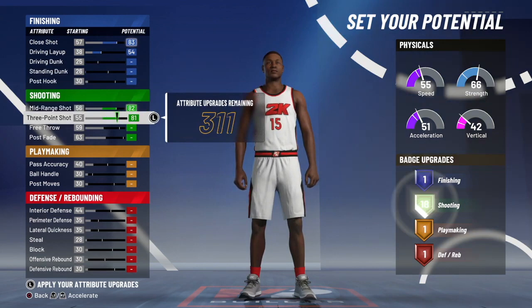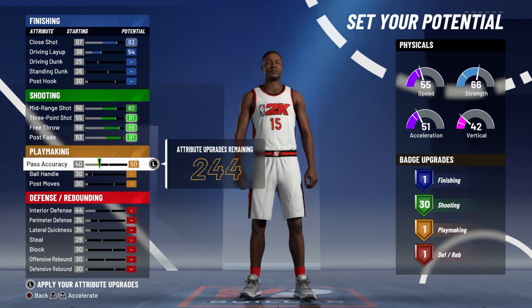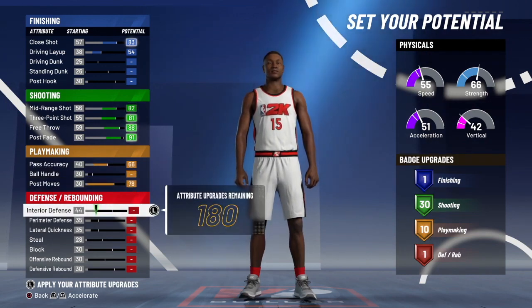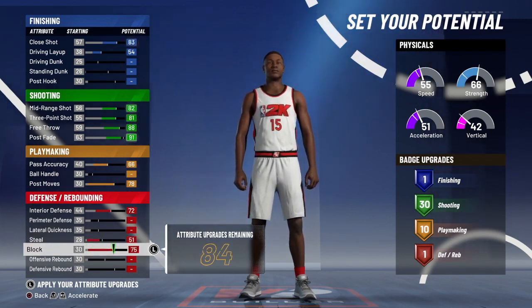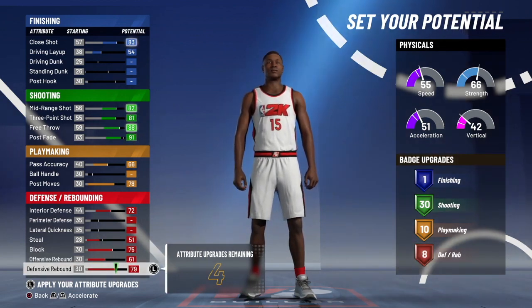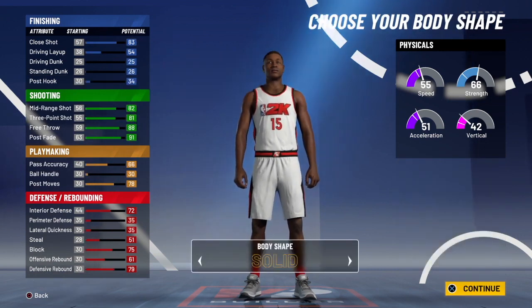For the attributes, you guys are going to want to max out your close shot and max out your driving layup. Then go down to your shooting attributes and max out all of them except for the pull-up fade — you're going to put your pull-up fade at a 91 instead of 95. For your playmaking, max out the pass accuracy and the post moves, which will give you 10 playmaking badges. Finally, for defense, max out your interior defense, put your steal to a 51, max out your block, and max out your defensive and offensive rebound. For the remaining four attributes, you can put them on the post hook.